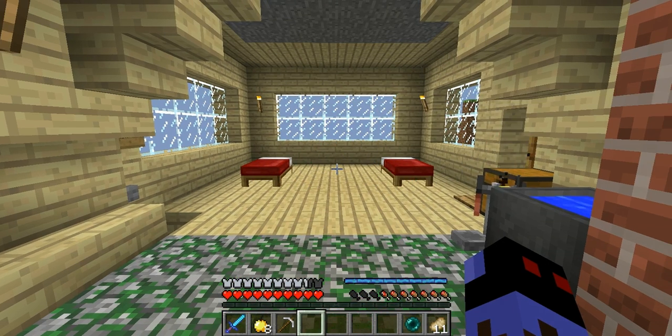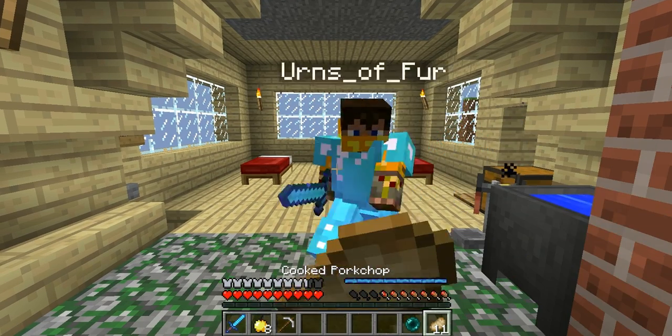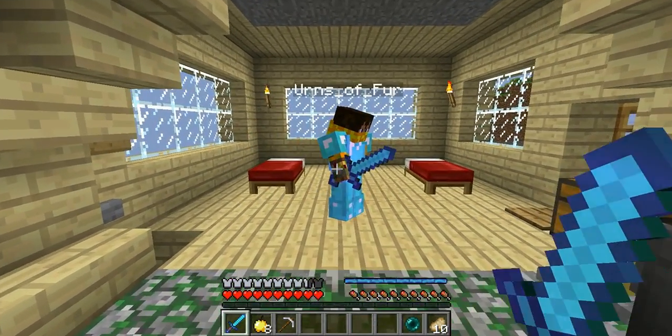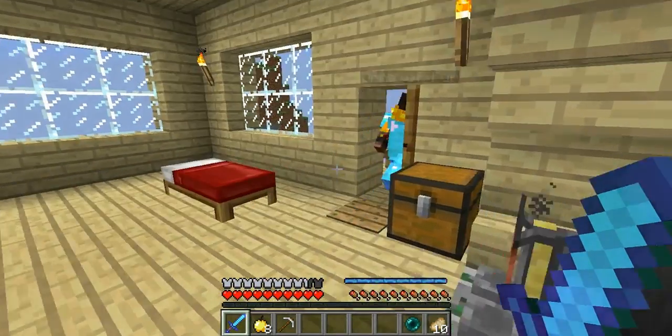You're noticing above my hunger bar there is a blue bar, which is the mana. I know nothing about it — he knows a little more than that. It's apparently magic. We'll figure it out later. It's for different dimensions.